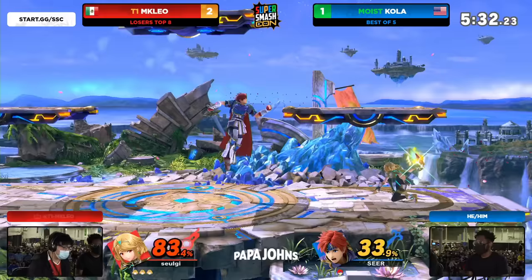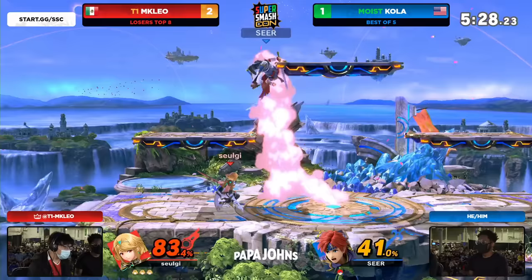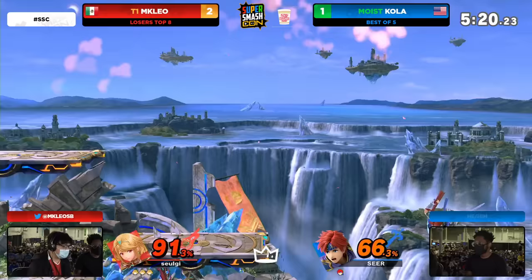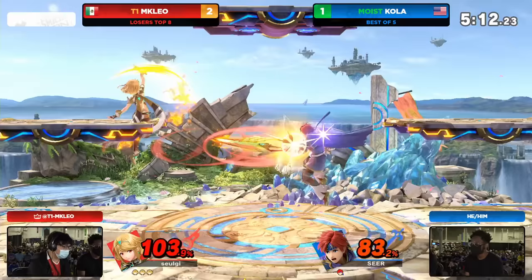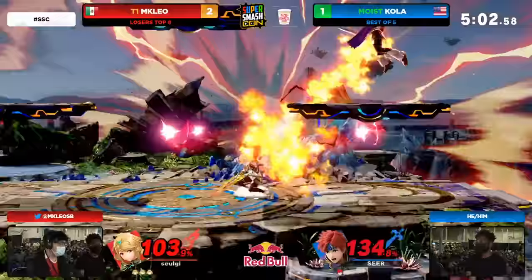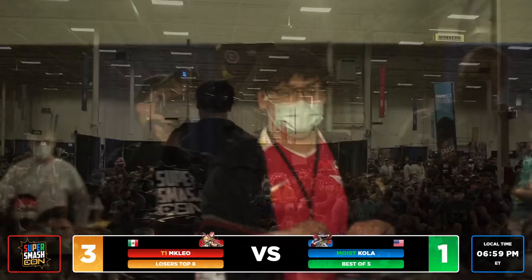Kola's got to figure out a way to not get put in these juggle situations and then be able to reset to ledge. But you also have to be able to get off the ledge, and Leo is just making that so hard. Still three stocks to one — this is looking so grim. Kola needs a miracle to create a Game 5 situation, and Leo is not making it a reality. He got the footstool into the rapid jab to increase the debt. He's styling at this point — going to get that stock in a clean 3-0 fashion. Love the sportsmanship. This is the energy that you see from Leo climbing through that loser's bracket.